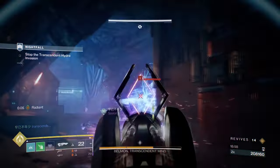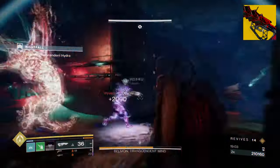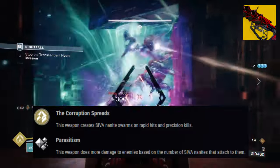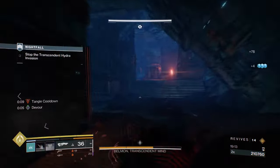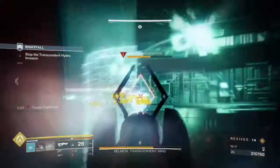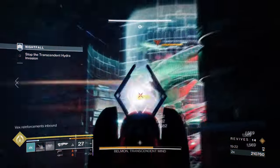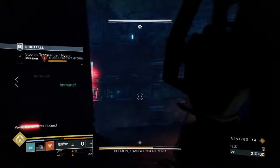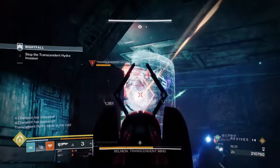Our second exotic is Outbreak Perfected, with its exotic effect, The Corruption Spreads, which states: the weapon creates Siva Nanite Swarms on rapid hits and precision kills. The following is a great endgame weapon to use this season, thanks to its ability to pierce Barrier Champions' shields, but also its constant effect of applying Siva Nanites onto targets continuously makes it a great add clear and boss clear weapon that everyone should have. However, having Bad Juju for a super regen effect, or No Time to Explain for its additional damage, are also good choices if you don't want to use Outbreak instead.